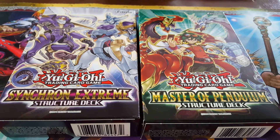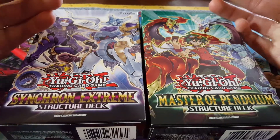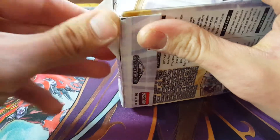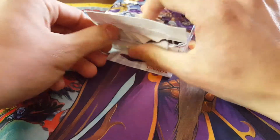Alright YouTube, what's going on y'all. We're gonna continue with our trend of Yu-Gi-Oh openings today — got the two newest structure decks out: Synchronic Stream and Master of Pendulum. I'm doing two in this video just like the last, to keep it more entertaining. You can watch the singles but I'm just killing two birds with one stone here, because if you buy a deck it's the same cards in each deck.